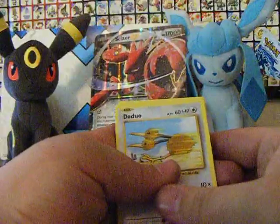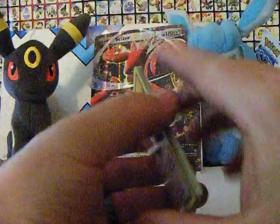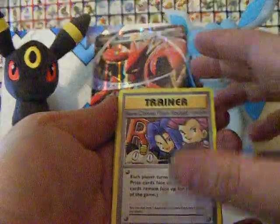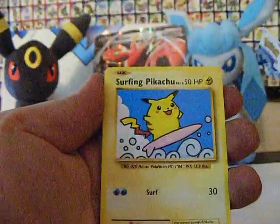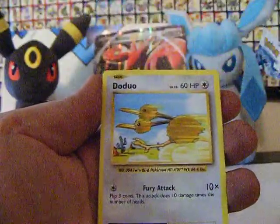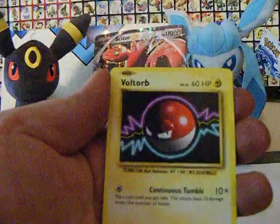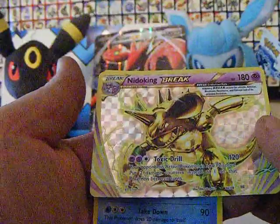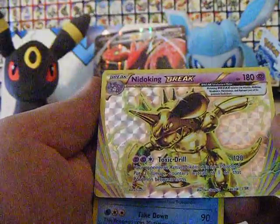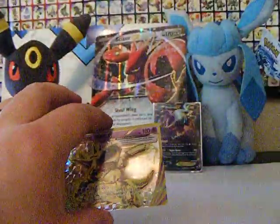I'll give a code card away later on at the end of the video. This is Evolutions — it wasn't Sun and Moon yet. Ooh, here comes Team Rocket — good trainer card. Magmar, Surfing Pikachu, Doduo, Staryu, Onix, Fairy Energy, Voltorb. Ooh, Nidoking BREAK — nice! He's going in a sleeve, I don't have that card yet, that is nice. And Dewgong, non-holo rare, but he'll go in a sleeve.